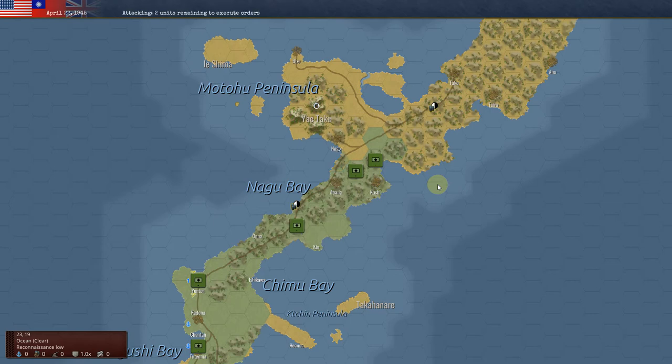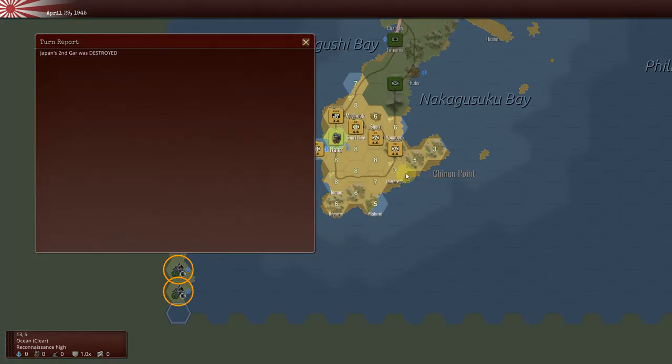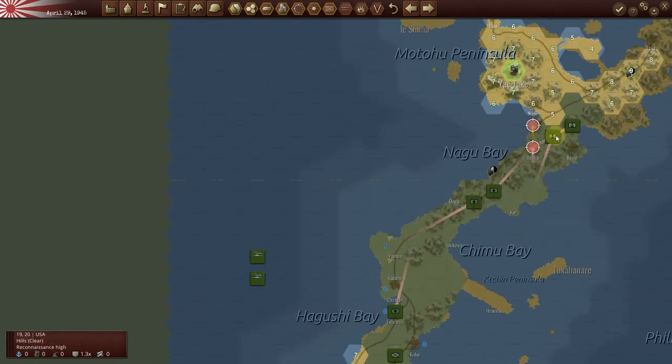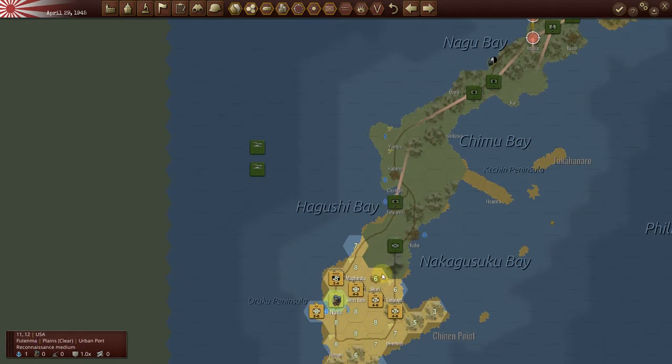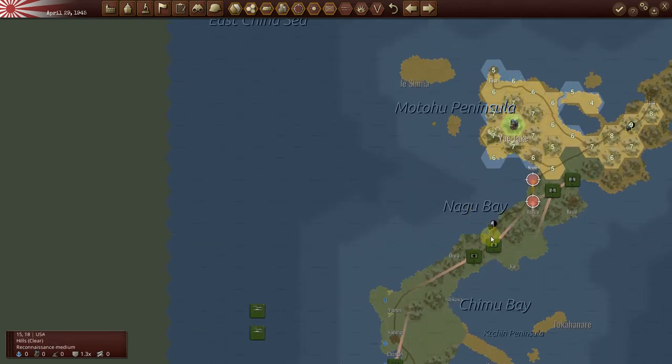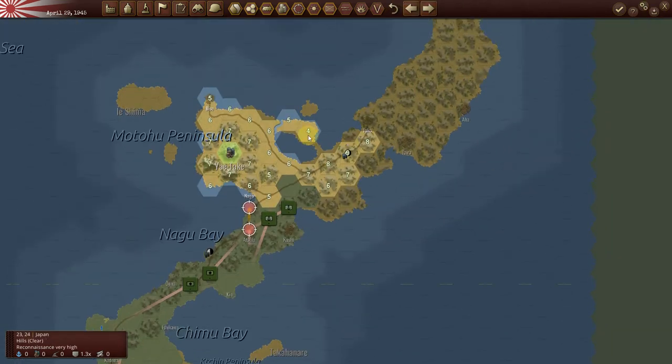They've destroyed one of my units, but now it seems the AI has sent two to the south and kept two up north. Wow, looks like the AI is going to try to capture the northern objectives first.